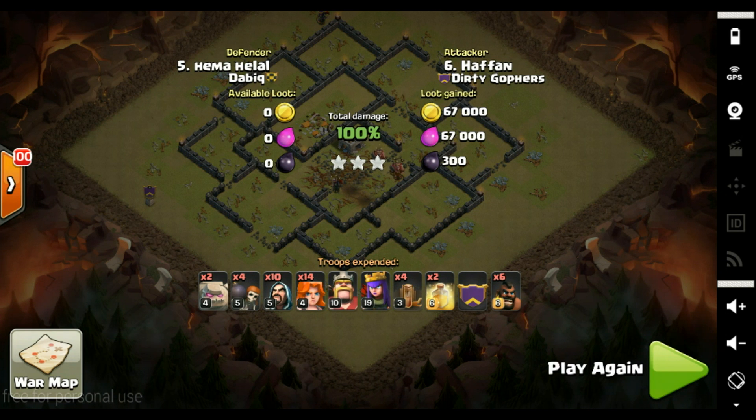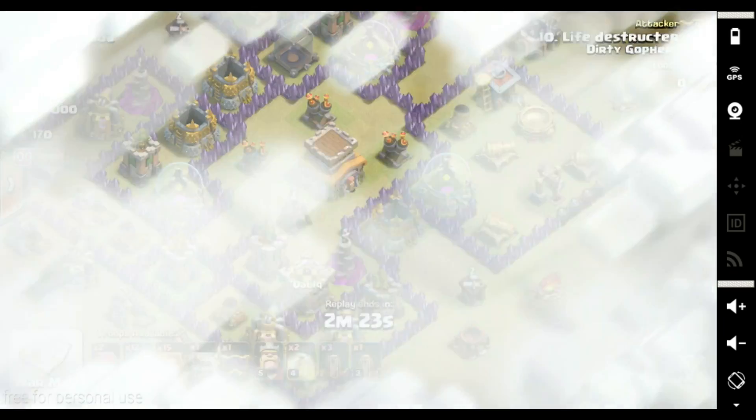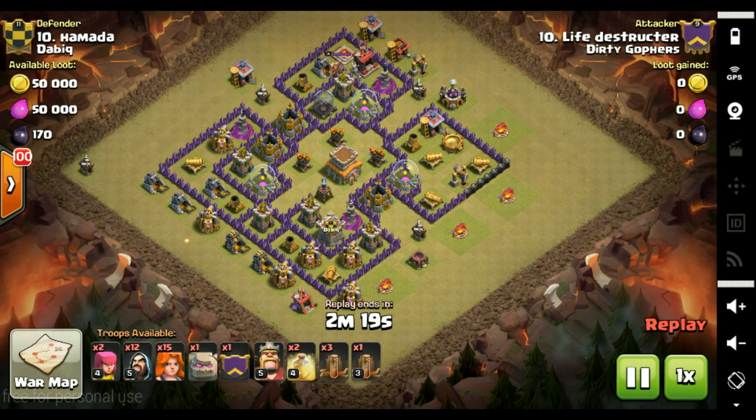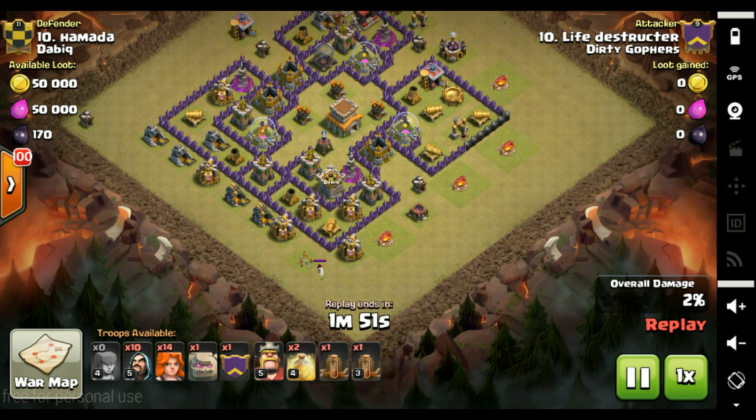It's been really quite interesting — we've now moved from a 10-man war onto a 30-man war and we'll see how much difference that makes. This is the number 10 bottom base and Life Destructor is going to have a go at this one — just to show the effectiveness of Valks at any level. Only level one Valks here but we've got three quakes. We can lure the clan castle first, then use wizards to demolish it, and then use the Valks to do the work.